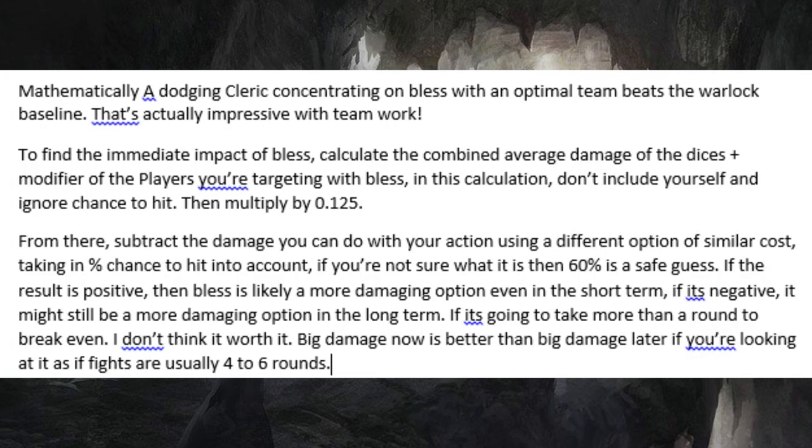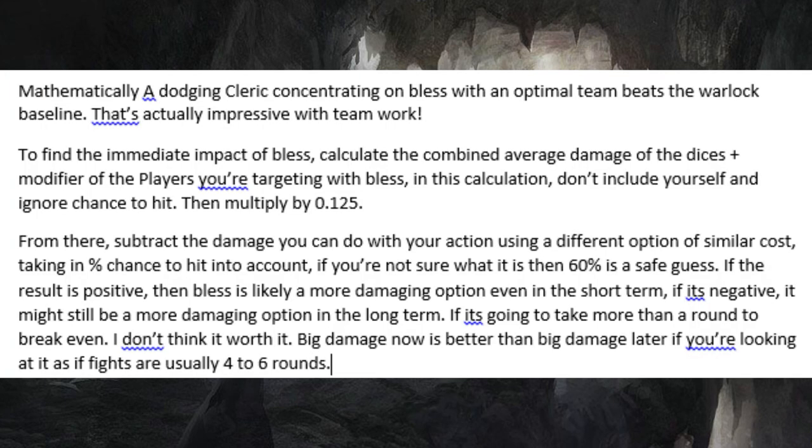Now, a math lesson for you. To find the immediate impact of Bless, calculate the combined average damage of the dice plus modifier of the players you're targeting with Bless. In this calculation, don't include yourself and ignore chance to hit. Then multiply by 0.125. From there, subtract the damage you can do with your action using a different option of similar cost, taking percent chance to hit into account. If you're not sure what it is, 60% is a safe guess. If the result is positive, then Bless is likely a more damaging option, even in the short term.